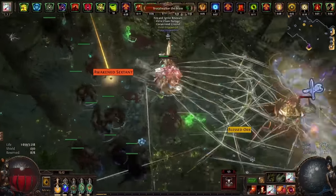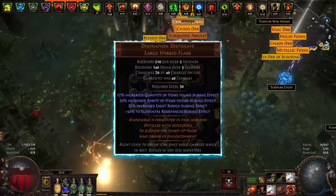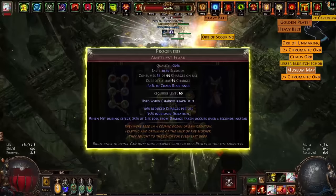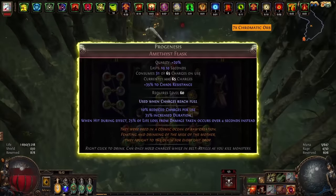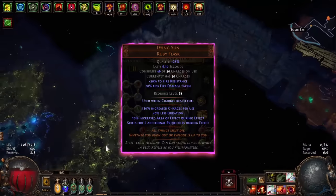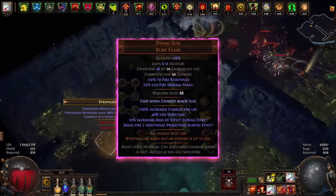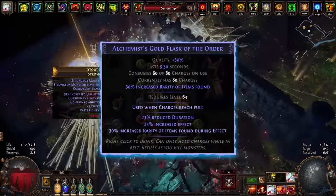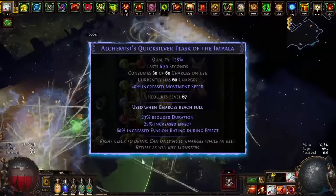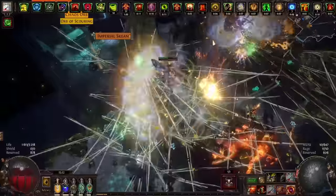Now the flasks. The ideal choice is Divination Distillate without quality so that it fills our life more slowly and accordingly works longer. Progenesis gives us good survivability and additional chaos resistance. Dying Sun gives us two additional projectiles. Gold flask with increased effect and crafted rarity, and quicksilver flask with increased effect and evasion rating.